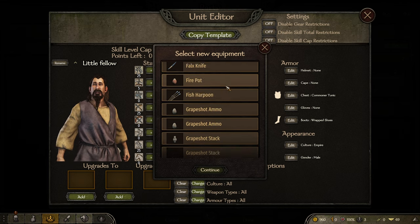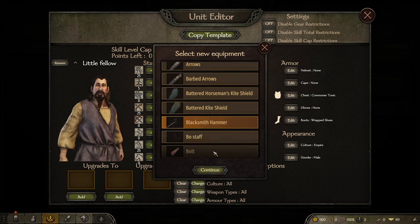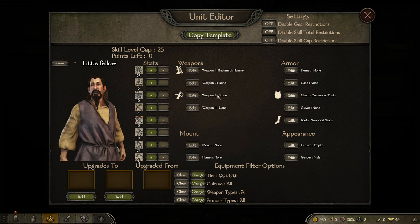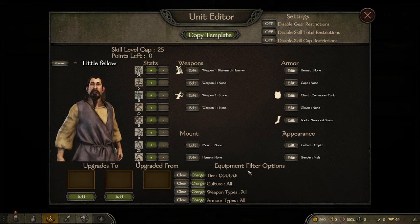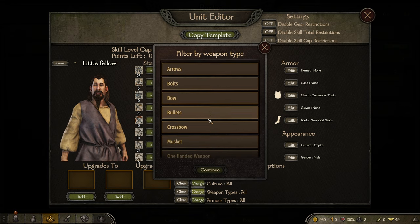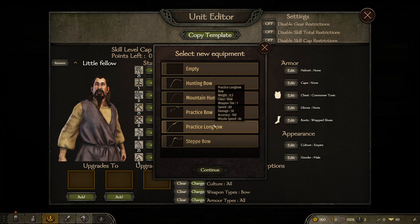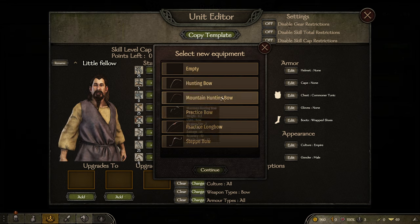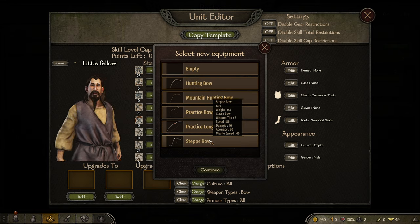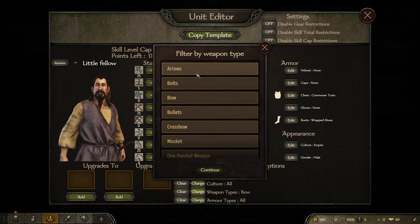Let's look at the weapons. There are four weapon slot options for the unit, and if we want everybody to have the same item without randomness we can load all options in one go. Blacksmith hammer or bow staff? No, that's terrible. We can filter by culture which is pretty cool. Let's search for bows.